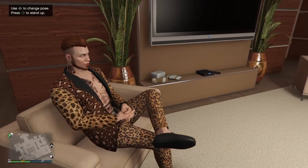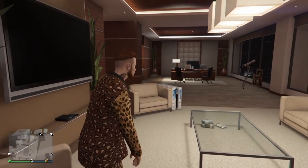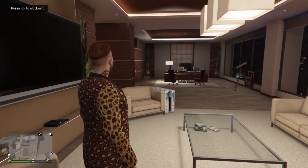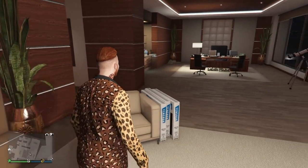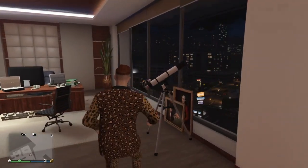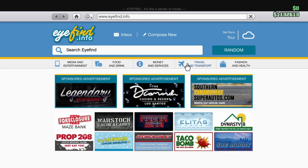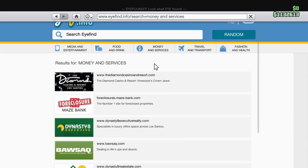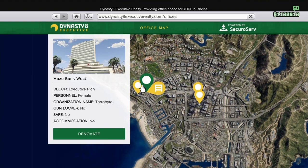What you want to do is purchase a CEO office. You pretty much want to go into your telephone, go down to the internet browser, and go down to Dynasty 8 Executive.